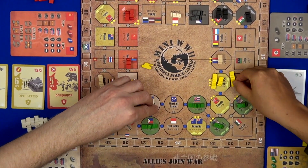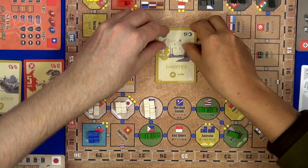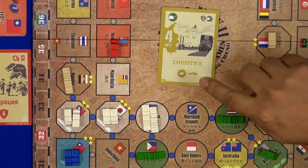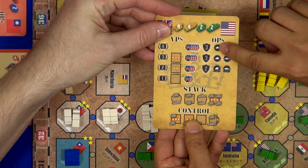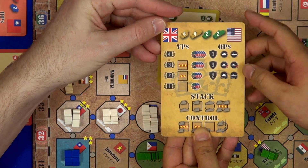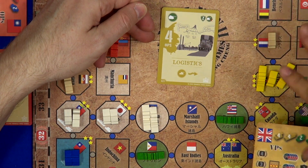The card play is quite easy. Every card, you have three choices: you can do a technology, do the operation points, or do a special event. For operation points, you can build a unit, you can destroy a unit, or move a unit. That's all — so any combination of the number, you can use the card to do a lot of different operations.